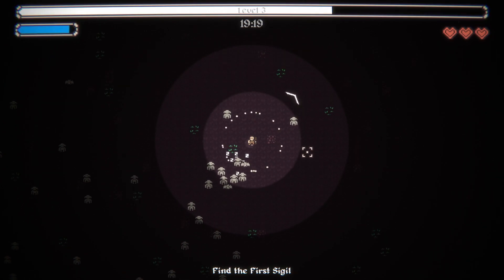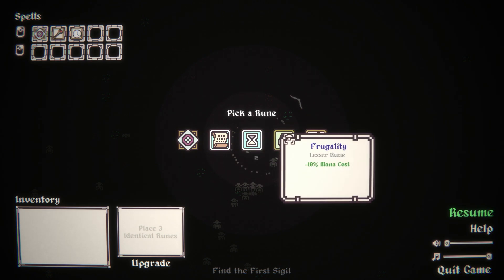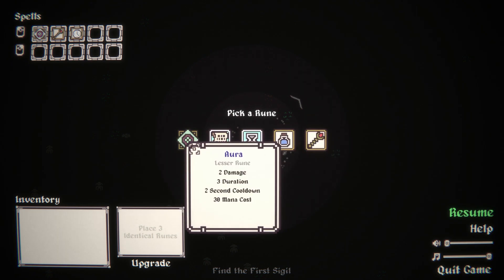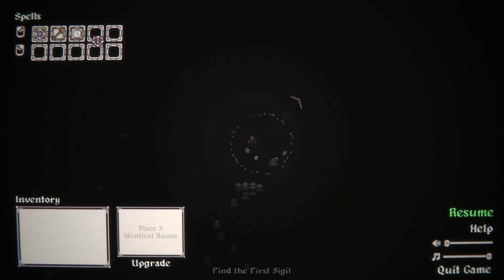We want to find the first sigil, but I have no idea what that entails. It looks like cooldown is not that helpful. Extra mana, ooh, extra mana regen, or another level of aura. Let's grab another level of aura.